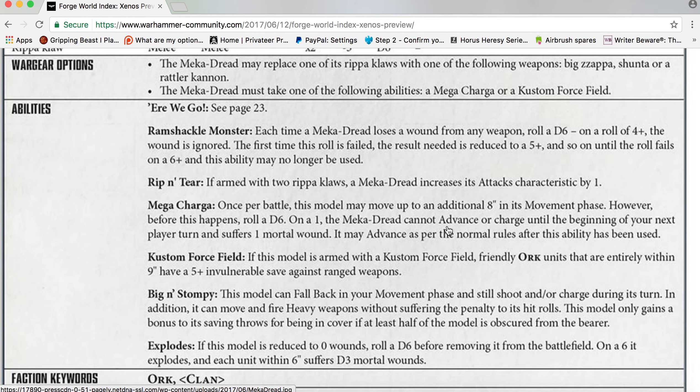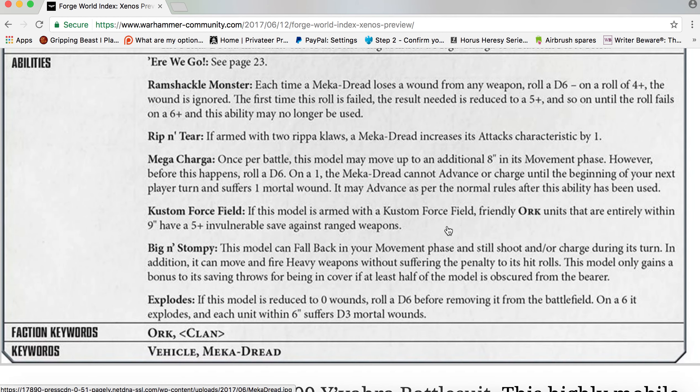Meka Mega Charger: once per battle, this model may move up to an additional 8 inches in its Movement phase. However, before this happens roll a D6 — on a 1, the Meka-Dread cannot advance or charge until the beginning of your next player turn and suffers one mortal wound. It may advance as per the normal rules after this ability has been used.